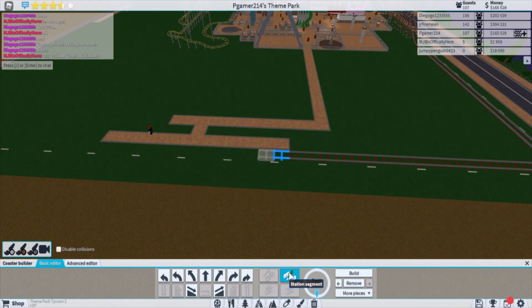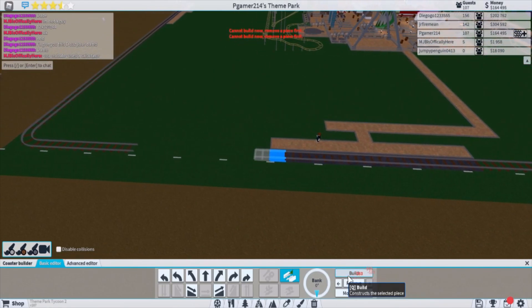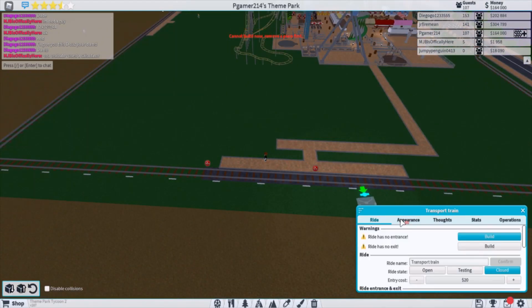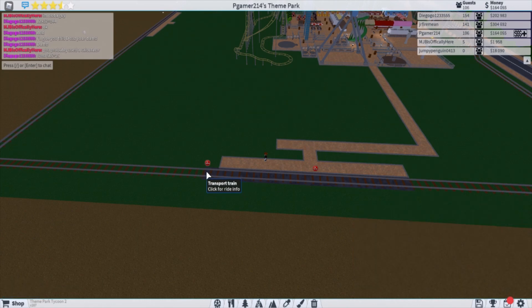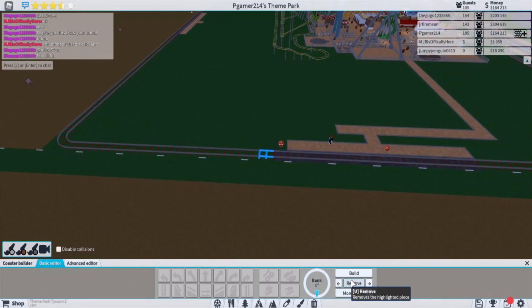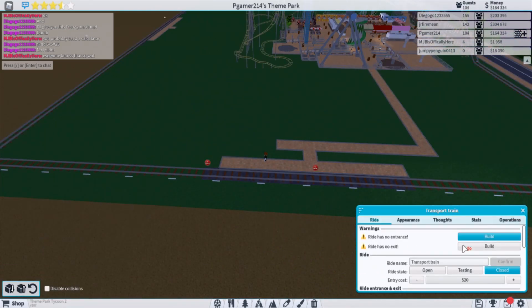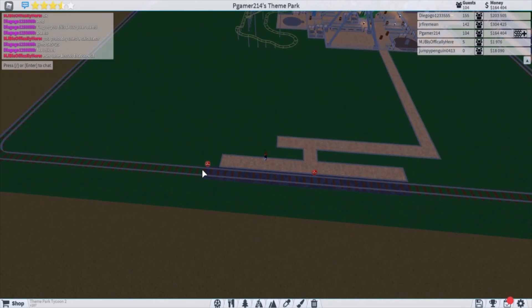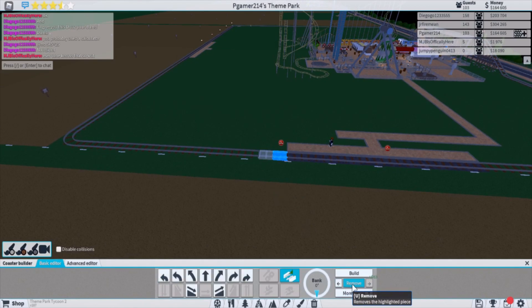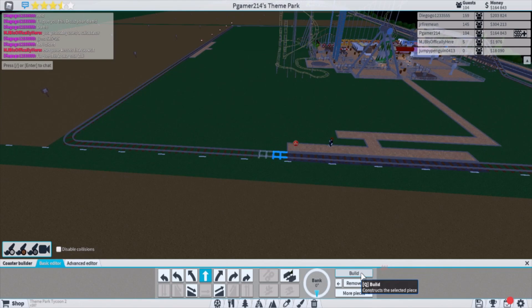Let's do a station piece here — oh, one further back. There we go, now that's all station, and then it just goes right back into track again. I put it one too far — it's hard to see the little indicator. Let me edit the track: remove, remove. I need a straight track piece here — got it.